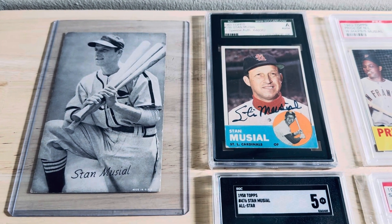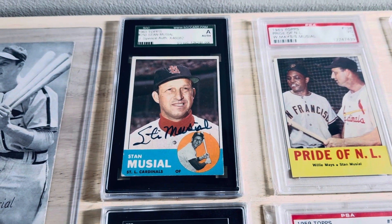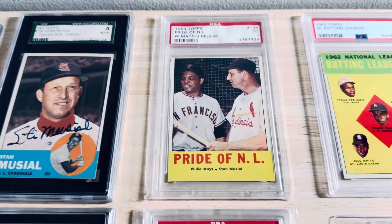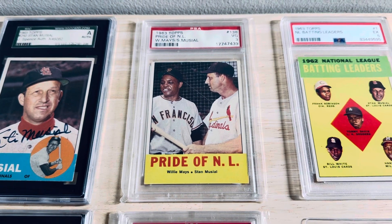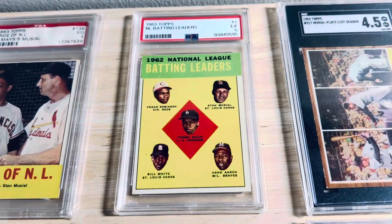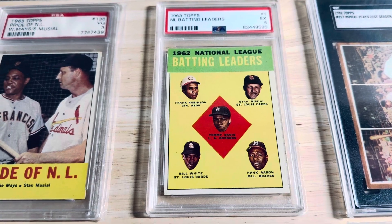Starting with the exhibit card, I'm going to go from newest to oldest. So we're going to start with the very last card — the autograph card that I have — a Stan Musial from the 63 set. He has three cards in that set. Next one is featured with the Say Hey Kid, Pride of the NL. It's probably my favorite dual player card. This is the League Leader card, card number one from the 63 set. He's featured on there with Frank Robinson, Hank Aaron, Bill White, and Tommy Davis.